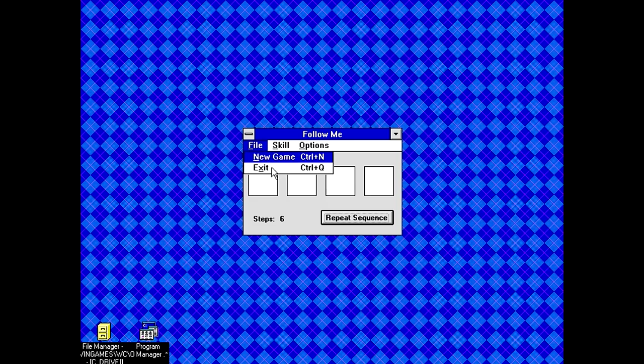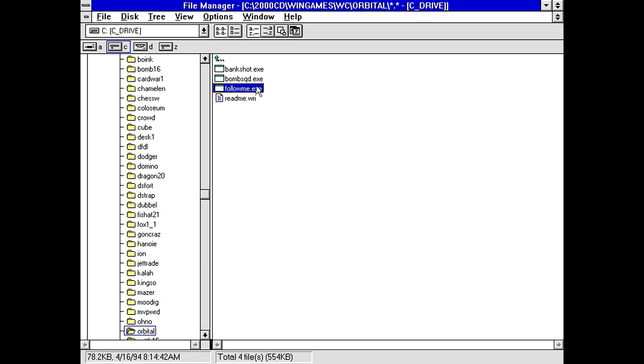I can't recommend Follow Me for anybody who likes Simon-type games. To summarize the orbital software package: Bank Shot was okay, Bomb Squad was all luck, and Follow Me has a glaring bug that makes it really hard to play. It's free software so you can't complain too hard, especially since it came out in '94 — only a year away from Windows 95. I can't say this is the greatest free software I've seen, but you shouldn't be too hard on free software considering what it took to make that stuff in the first place.